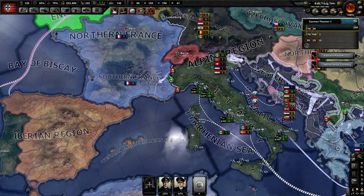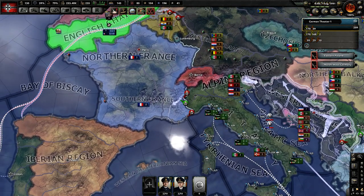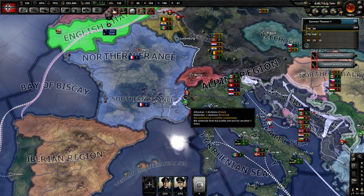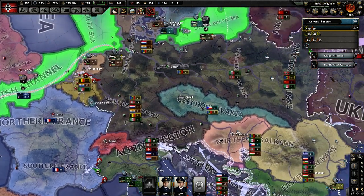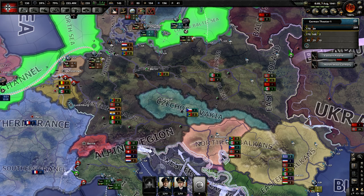One way of completing Plan Z a little quicker is if you invade France and trigger the Case Anton event and decision — you'll get the Vichy France Navy. That'll help you out with Plan Z because you're given Vichy France's battleships and things like that, so it'll get you there a little quicker.